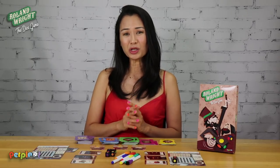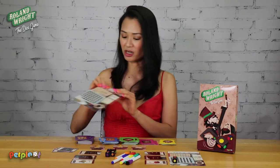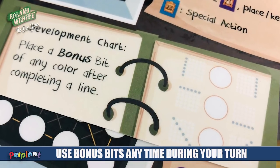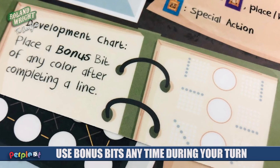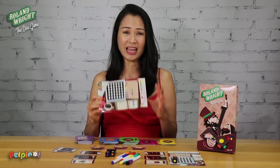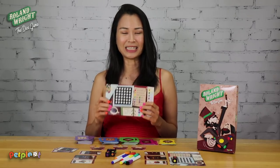There is also another way to get a bonus bit, shown on the development chart on your player board. After completing a vertical, horizontal, or diagonal line of any color, players may claim a bonus bit of any color anytime during their turn and place it in their bit box.